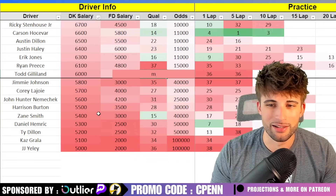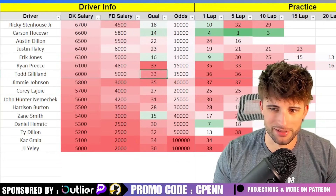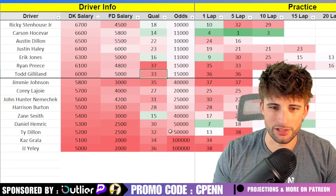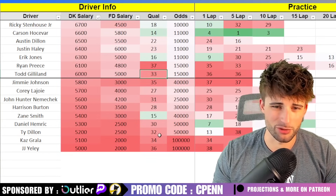These lower-tier guys are the kind you play when there are a ton of dominator points and you need to jam in all the doms, but we really only need two this weekend. So I don't want to go below the 6K range too much this week.